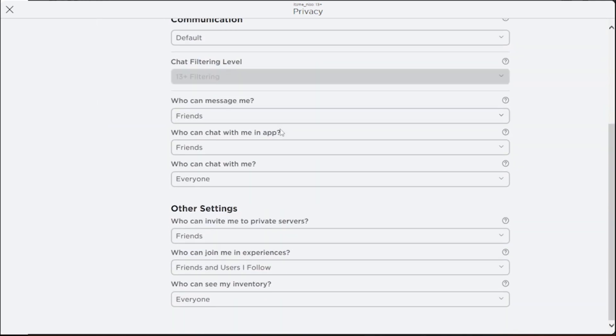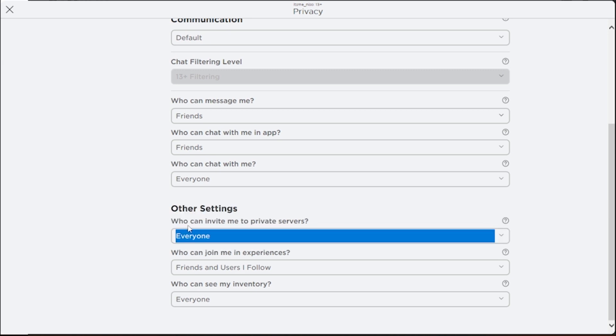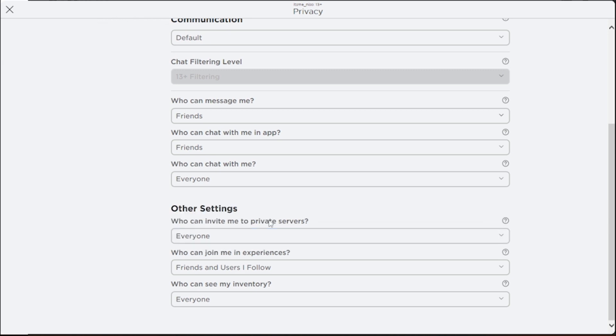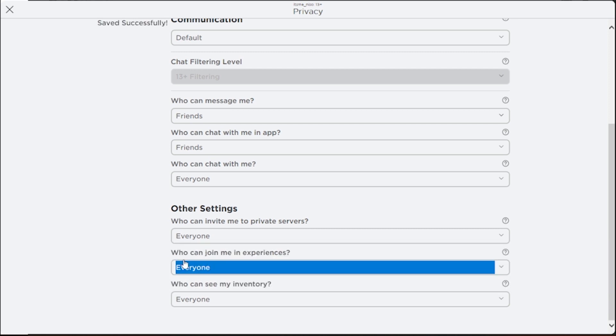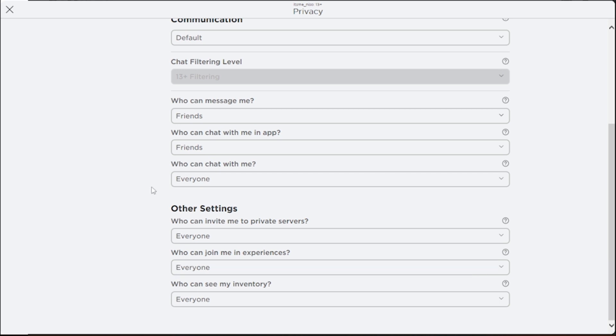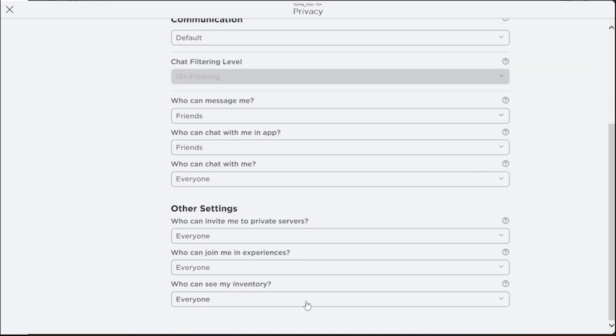Here, scroll down and go to Friends — set it to Everyone. This is 'Who can invite me to private servers.' You can also go to Join Servers and set that to Everyone as well. And that is how you can fix 'Don't have permission to join experience' in Roblox.